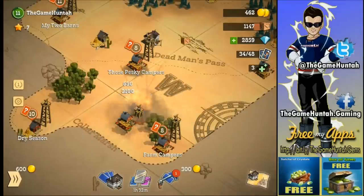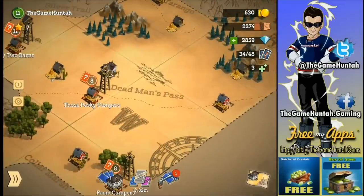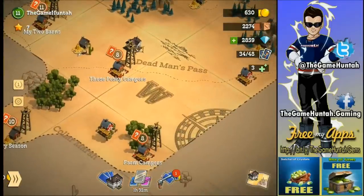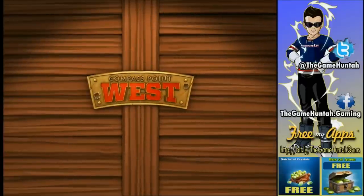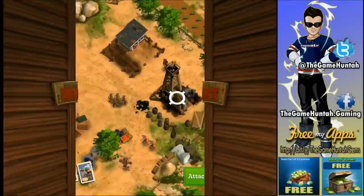Combining your troops is another key strategy in Compass Point West. Don't just attack with Gunslingers alone — that might work on a very low-level base, but in general the best way to succeed is to combine your Thin Men with Gunslingers, your Gatling Gun, and your healer like the Shaman.